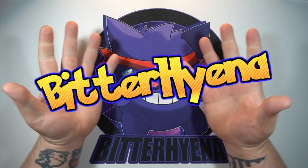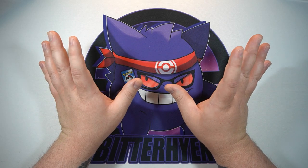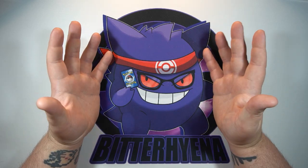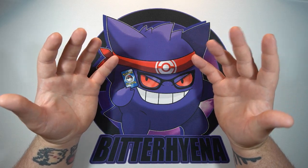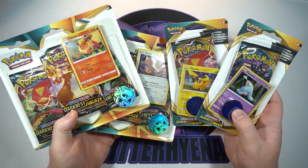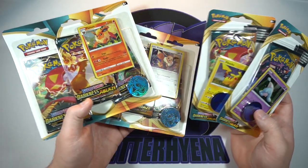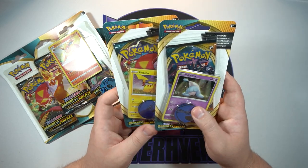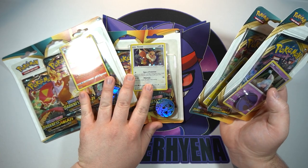What is going on everyone, Bitter Hyena here — pardon the stuffy voice. I'm on vacation from work, finally, seems like it's been forever. But on my first day of vacation I ended up with a cold, so that's awesome. For today's video we're going to be opening up a bunch of Darkness Ablaze blister packs — specifically the two three-pack blisters and the two check lane blisters. I had quite a time trying to find these, and these are actually probably the easiest they've ever been to find.